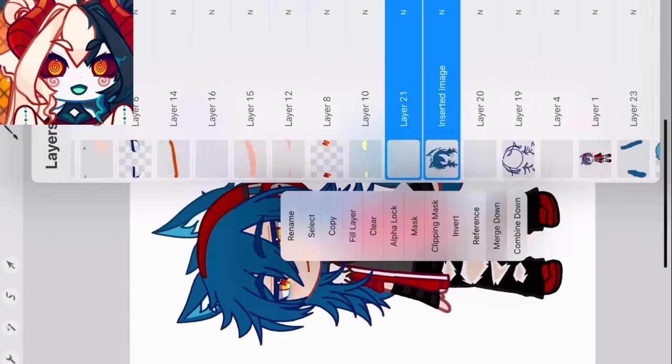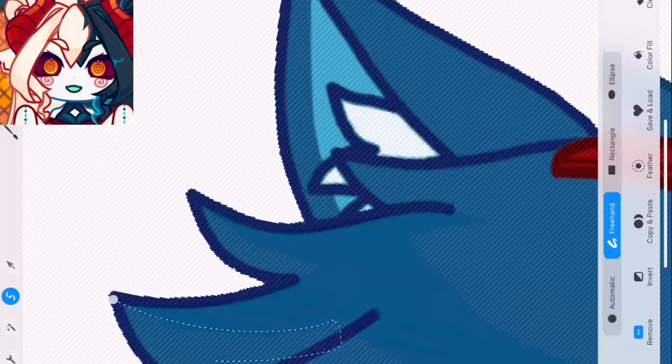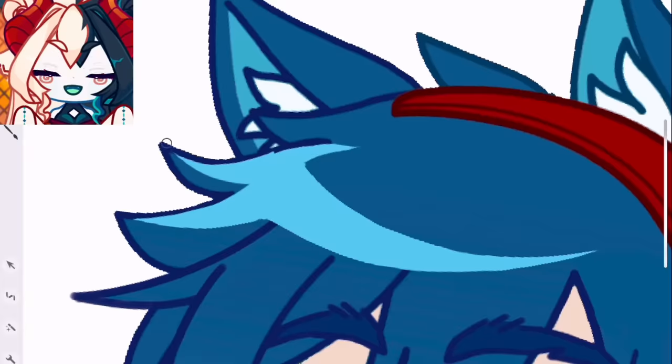After that, I add a gradient into the hair, and even though it looks pixely, I enjoy it more than just the base color alone. We bring in highlights for the hair, and with little left to do, we add in our smaller details like earrings and the scars on his face.